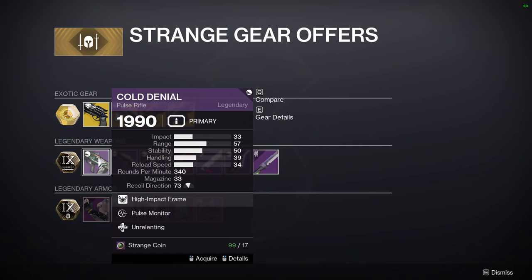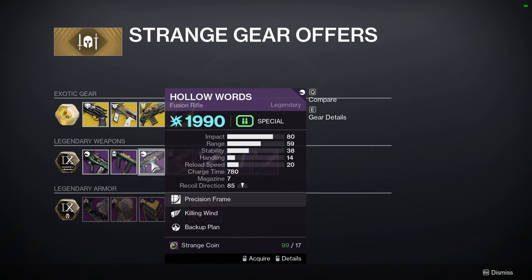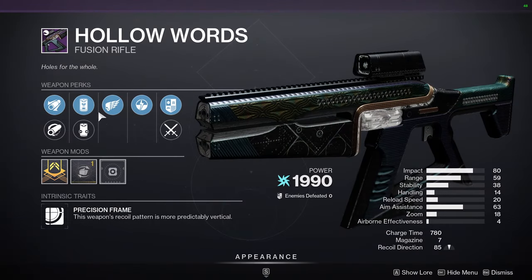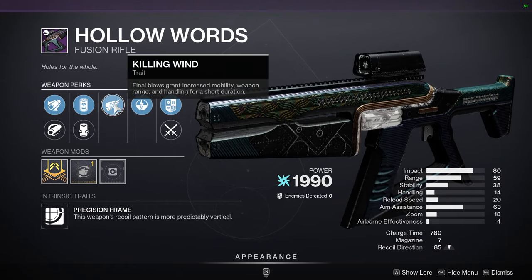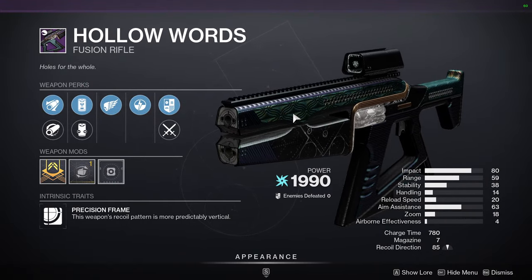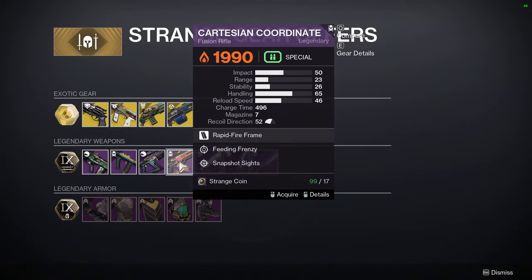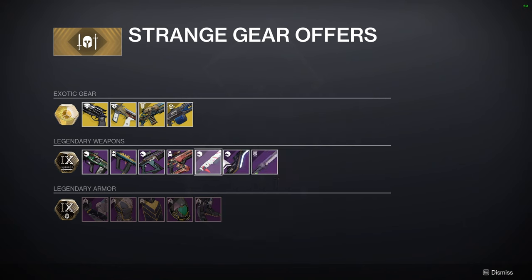We have Cold Denial with Pulse Monitor and Unrelenting, Extraordinary Rendition with Firmly Planted and One for All, All the Words with Killing Wind and Backup Plan. I'm most interested because Killing Wind only increases your weapon's range — I wonder if it impacts fusions, since I know range impacts fusions. Cartesian Coordinate with Feeding Frenzy and Snapshot Sights.